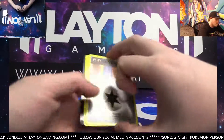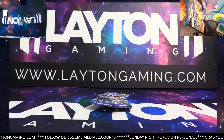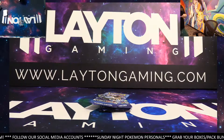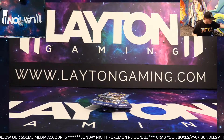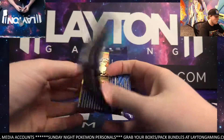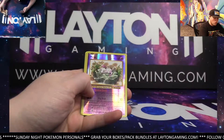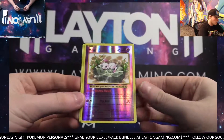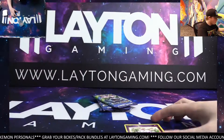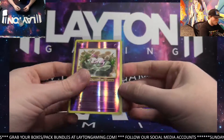There you go. Code on the back. Let me grab a pack of sleeves real quick. Let's keep it going. Good luck, Jonathan. Mew reverse — nice, very cool card. I'll sleeve that for you. Arcanine. Nice reverse Mew, very cool.